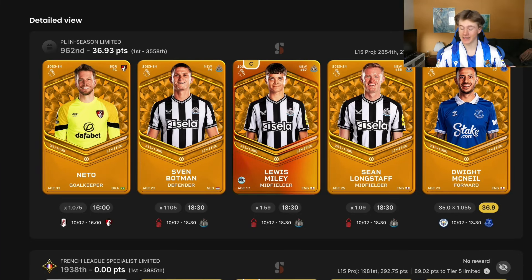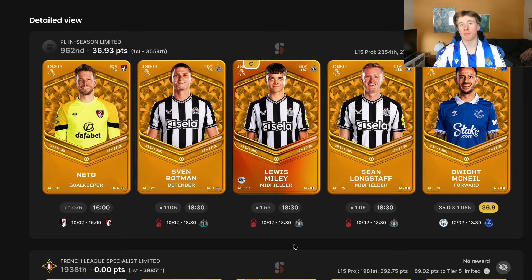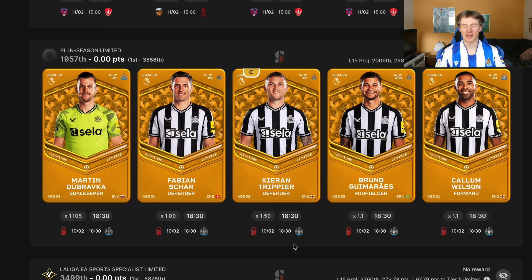Let's go through the lineups. For the PL in-season limited, we've gone strong with Dwight McNeil. Neto is in goal against Fulham and he's 100% likely to play. The backer players are Sven Botman, Louis Miley, and Longstaff. The reason that lineup doesn't look too great on its own is because the best players are of course in the full Newcastle stack, which will be incredible to see.